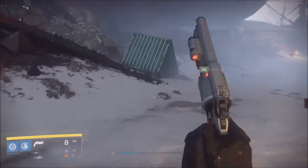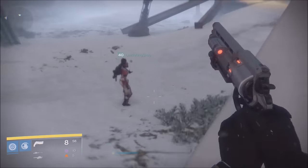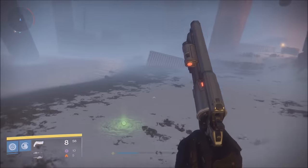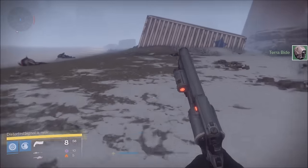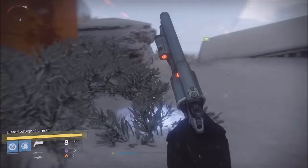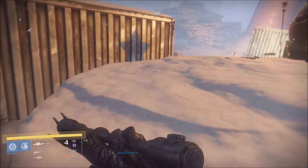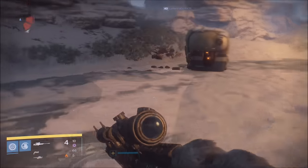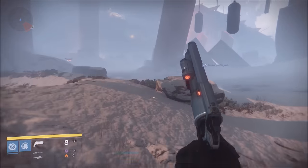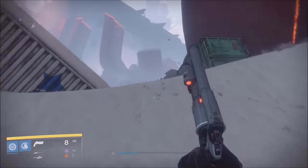For an even faster method, do the SIVA heroic strikes and get Omnigul as your strike. When you get to the two blues farm — where everyone farms for the Grasp of Malok — since it's arc burn this week, you want two arc warlocks and one Nightstalker hunter with tether. With that setup you can easily farm her and keep getting blues, legendary drops, and push your light to 365.